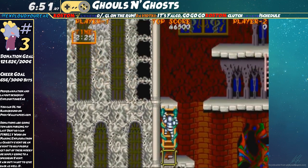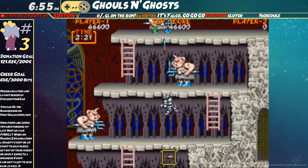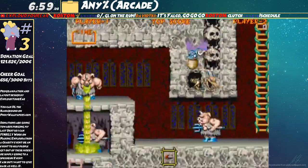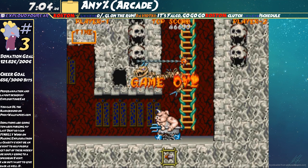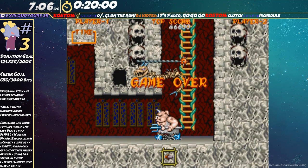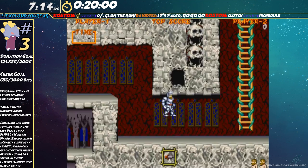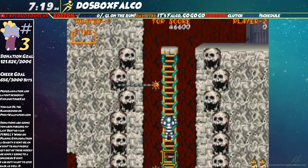I'm playing it super, super safe. Hopefully that pig doesn't hit me — we're good. We damage boost off this pig. This kill has two purposes: both to save time, because it does save time if you don't get a game over obviously, and second is that it lowers rank.